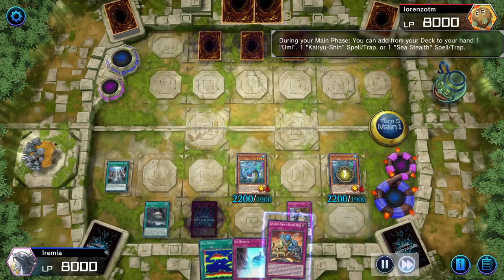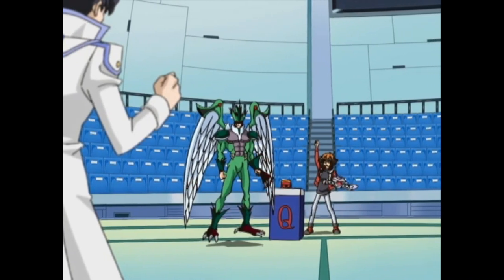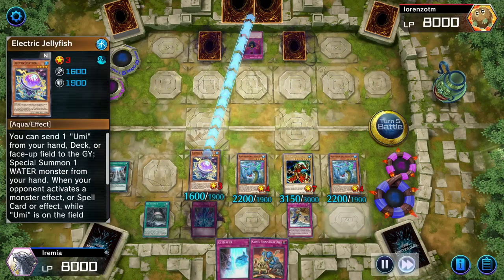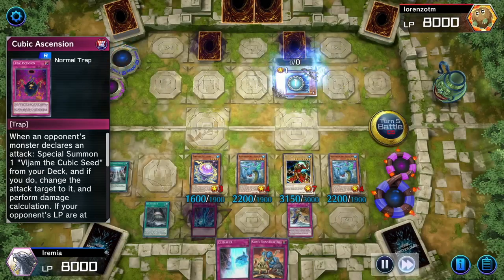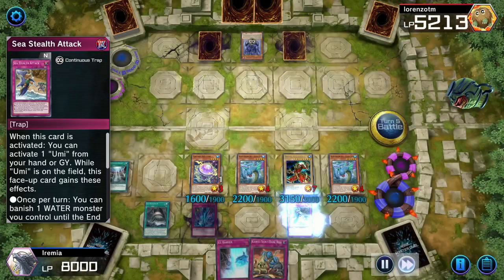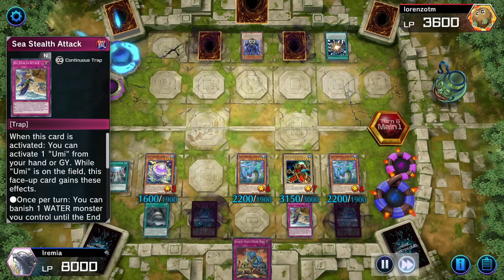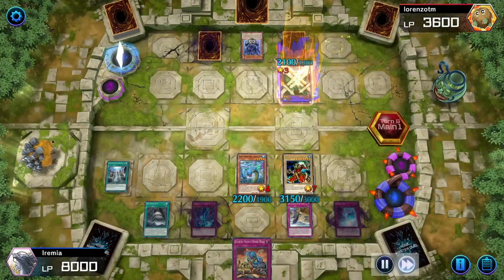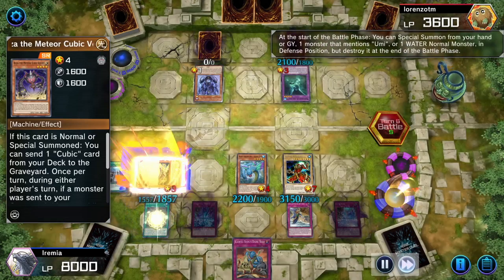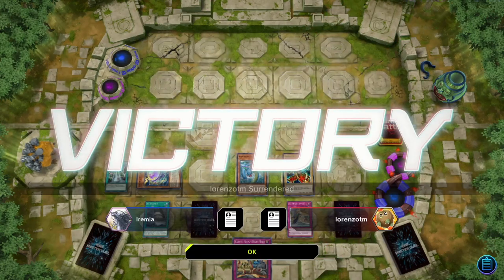We draw Fish Sonar and grab Dark Reef, which is neat. Then we summon Gogogo Golem — yes, I love tongue twisters! — and normal summon Electric Jellyfish. They play Cubic Ascension, which is fine, because we can just banish the Jellyfish and bring it back. Jellyfish is a monster and spell negation, though it can't negate Super Poly. They go Mud Dragon of the Swamp, bring out another V-Jom, and go for Dooza. We bring back our Jellyfish, and they don't read their cards. Sea Stealth just works sometimes.